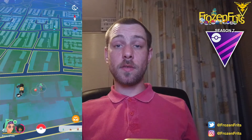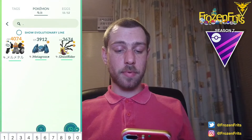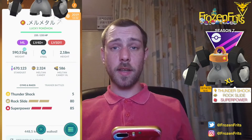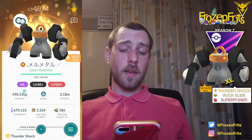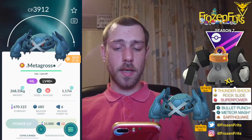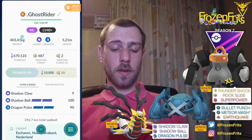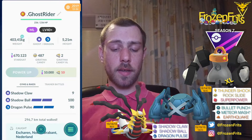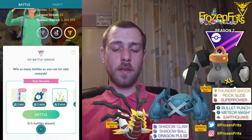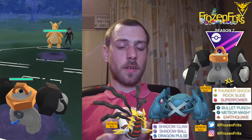Hey there, girls and guys, we're gonna do some Master League battles. I'm gonna bring my best buddy XL Melmetal with Thundershock, Rock Slide, and Super Power. We're gonna bring Metagross with Bullet Punch, Meteor Mash, and Earthquake. And we're gonna bring Giratina Origin Form with Shadow Claw, Shadow Ball, and Dragon Pulse. Let's see how that goes.